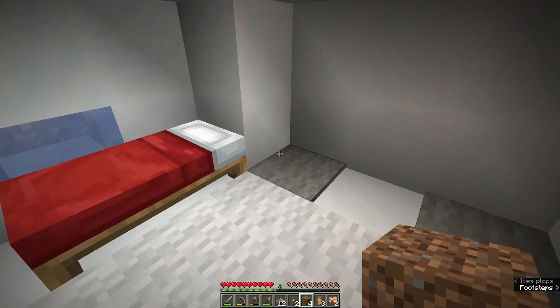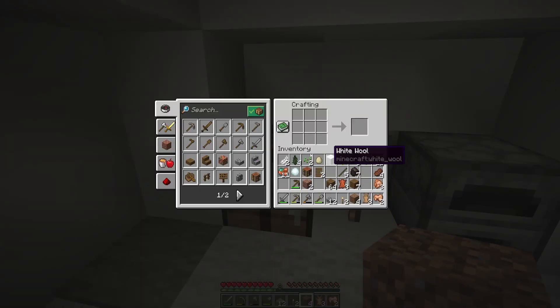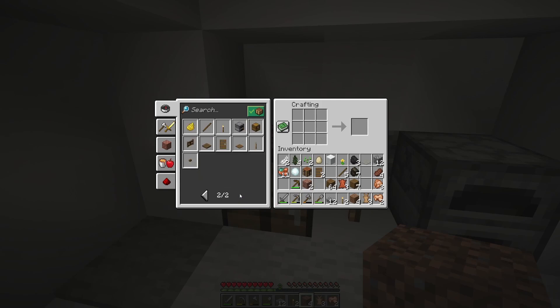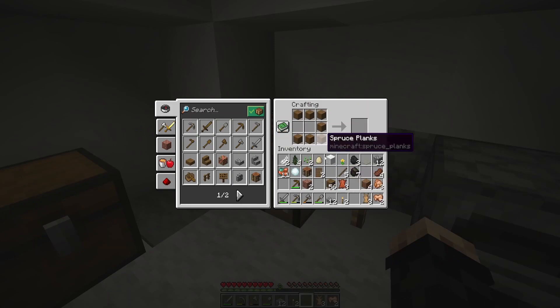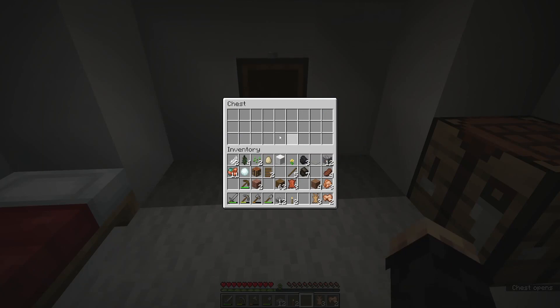What we're going to do is make what's known as a chest. A chest is going to store things for us. The chest recipe is eight planks in the same orientation as a furnace — that gives you a chest. Once you place a chest and right-click on it, you'll see your inventory space reflected alongside the chest's space. You can click items up to the chest individually, or hold the Shift key and click items to instantly transfer them to the chest.